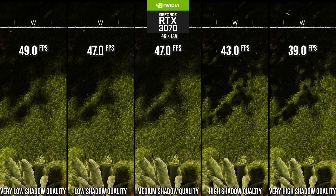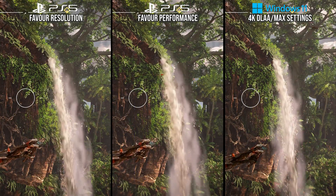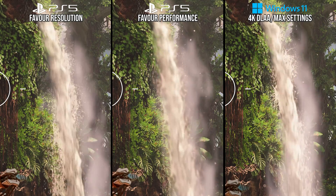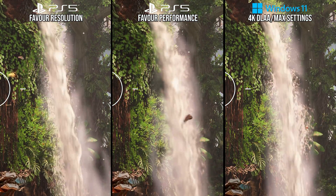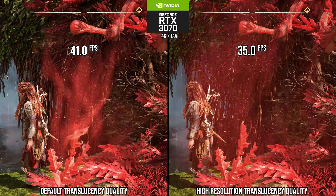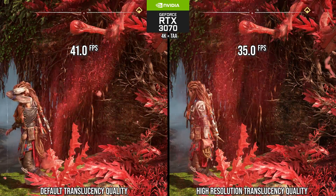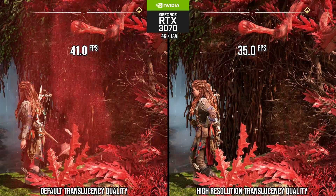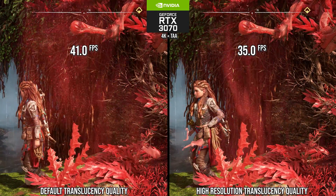Another important setting is translucency quality. At the default setting, it matches the PS5 performance mode — you can see the transparency effect for a distant waterfall renders at what appears to be a quarter of the screen's internal resolution. It can be obvious in certain shots, but it's used on PS5 performance mode for good reason. On the RTX 3070, the default setting runs 17% faster than the high res setting when transparency takes up a lot of screen space. I'd say it's worth turning this down if you're targeting 60 FPS; if targeting a lower frame rate like 30, you can keep it to high res.